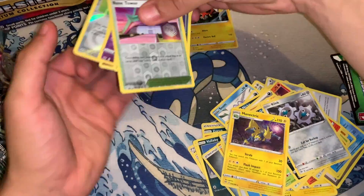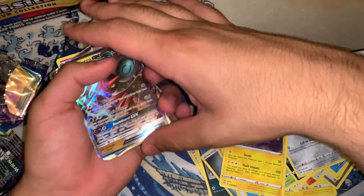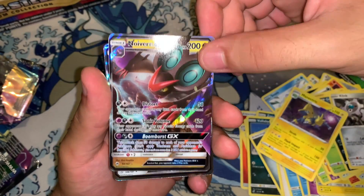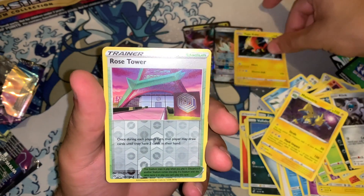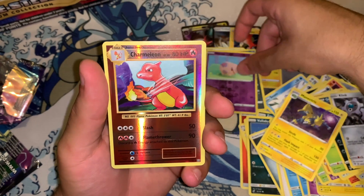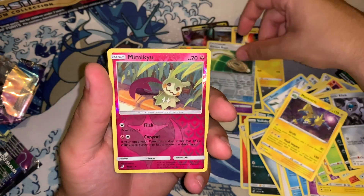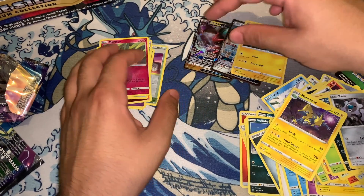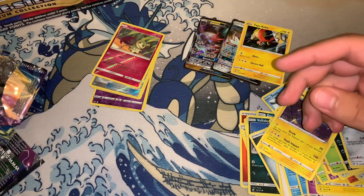Now let's recap the pulls we actually got — these were some very nice pulls. We got a Northern GX, a Cabalian GX, a Tapu Koko, Rose Tower, a Purrloin, Munna, a reverse Dragonair, a reverse Escape Rope, and a Mimikyu. If you guys liked this video, definitely hit the like button, subscribe to the channel, comment down below, and I'll see you guys in the next one!